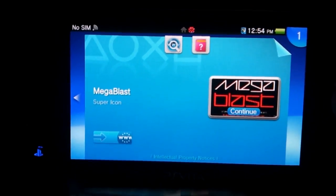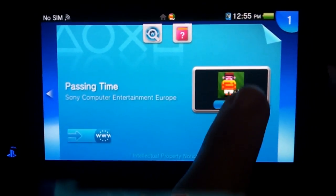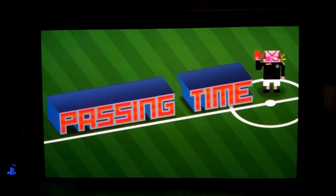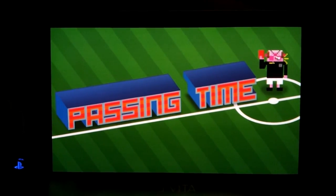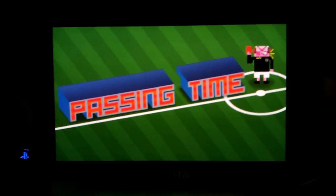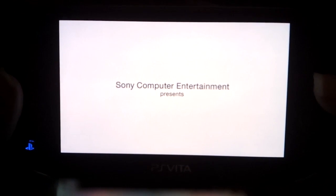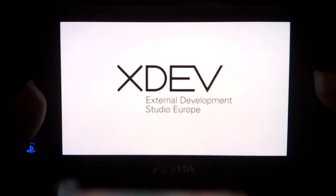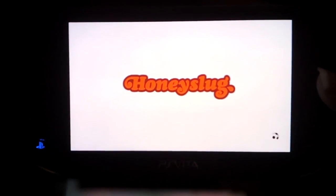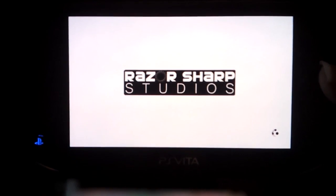Let's move on to our final game in this little cavalcade. Our final game is Passing Time. This is actually from Honey Slug, the developers of Frobisher Says and the upcoming Ho-Ho-Cum — or however the bloody hell you say that. What this game is — it's basically a bloody soccer game controlled with nothing but touch, and it actually works. I have no idea how they managed to pull this off so well, but I'll have to show you once we get in, because this is actually pretty ridiculous how good this game is.